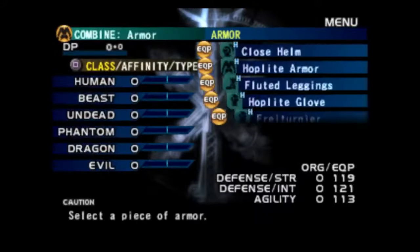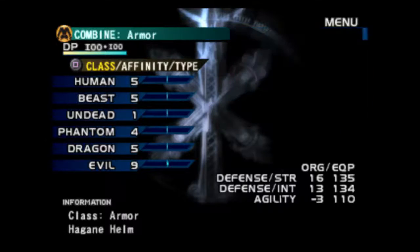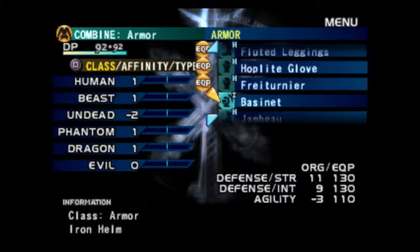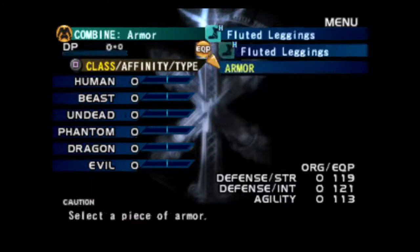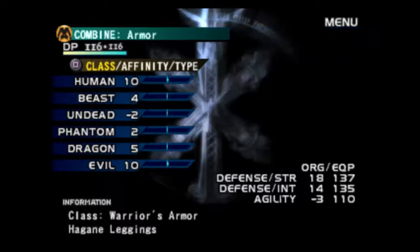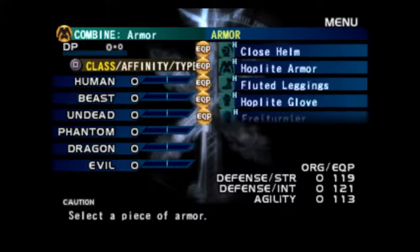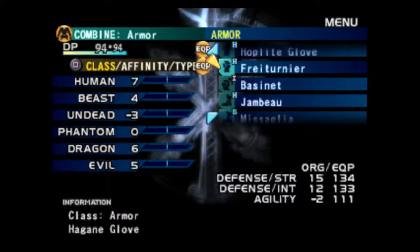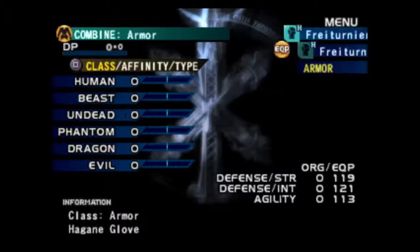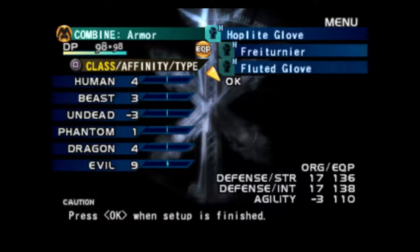Let's take a look at armor. We have some hoplite armor that I can combine with nothing — that doesn't help. Let's combine our fluted leggings with our fluted leggings, but that just gives us fluted leggings. We want something better than that — we need plate leggings. This fluted glove is better than our fray-tournier, so combining those gives us hoplite, which we will take.